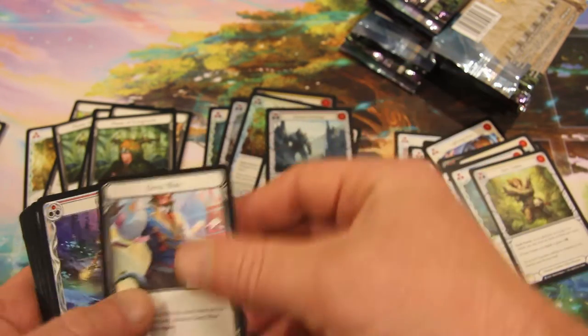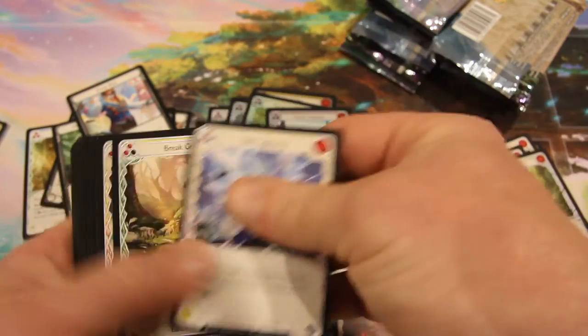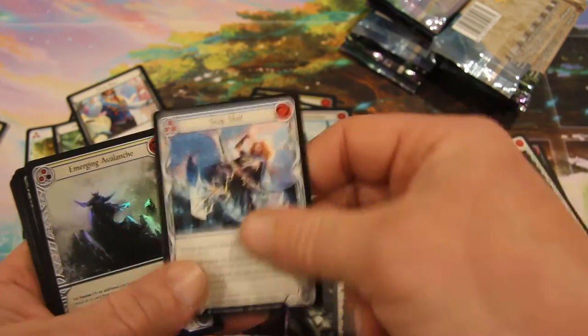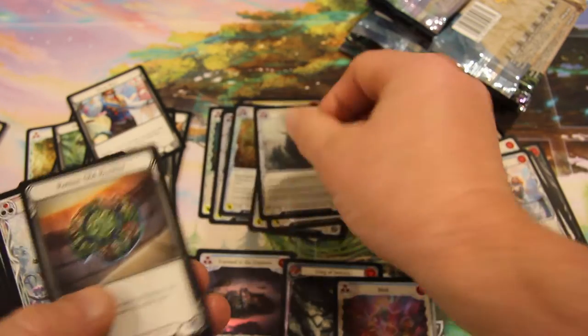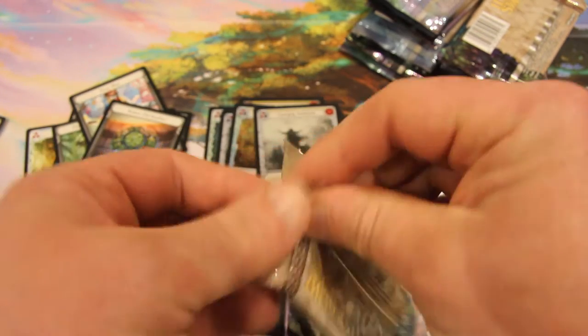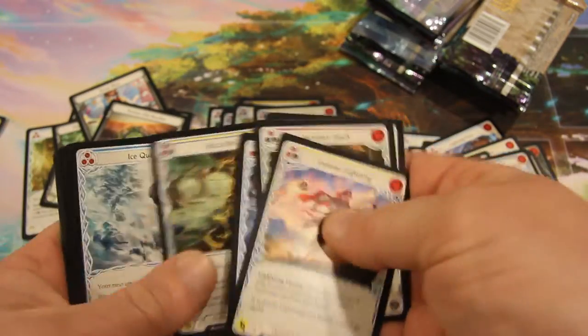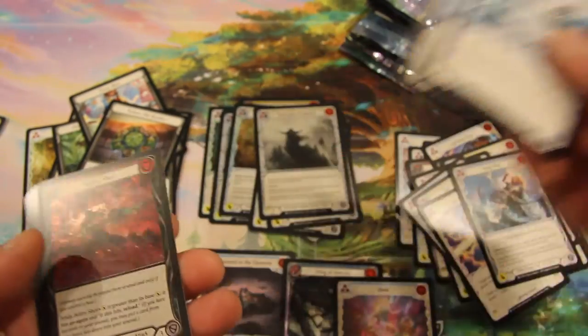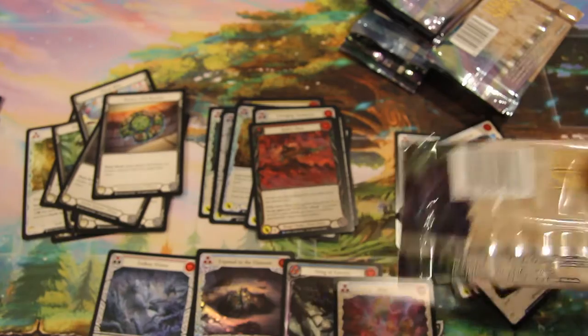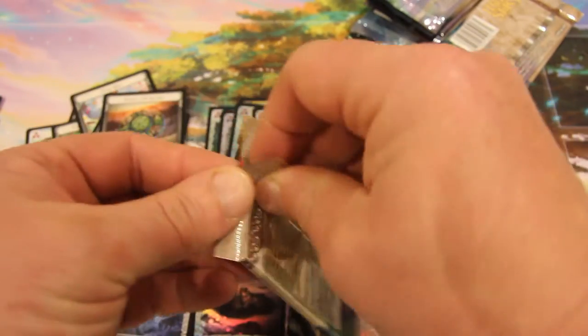Another pack. Deep blue. Common, it's a rare round. We have a buckler. And another Lexi. Rare, rare — triple rare pack. Buckler, nothing special. Noble spice there. We have already got two foil Majestics, so don't expect to see another one.